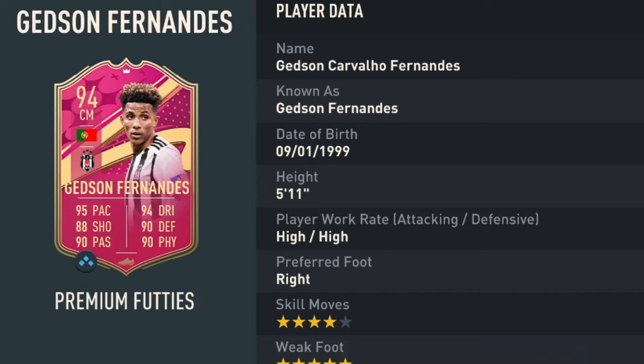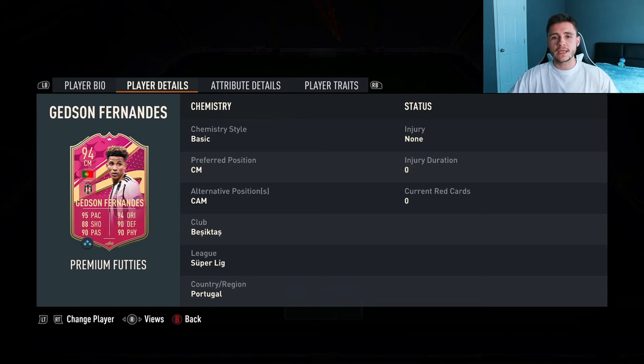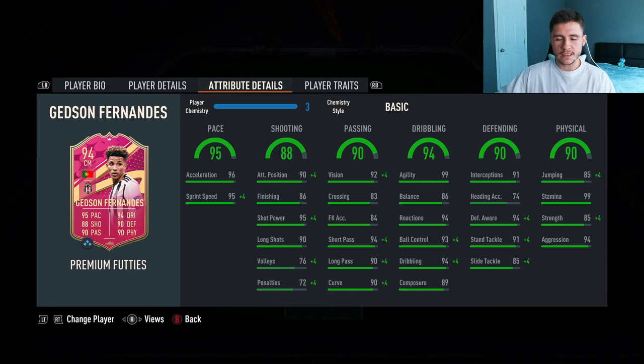We don't see much versatility with the card — he can only play the center mid and center attacking mid positions. Looking at his in-game stats in more detail, the card is extremely well-rounded. He has really solid pace at 95 with 96 acceleration and 95 sprint speed. 88 shooting is a decent stat for a center mid. If you want to play him as a center attacking mid, I'd recommend a chem style to bump that up. He has 90 attacking positioning with 86 finishing, which is okay. 90 passing is a very important stat for a center mid, and he does have some really solid passing stats overall — 92 vision, 94 short pass, and 90 long pass.